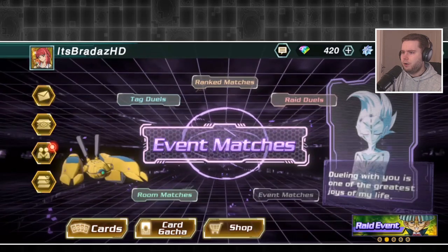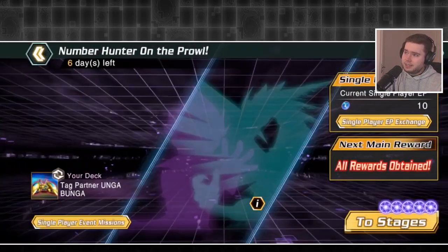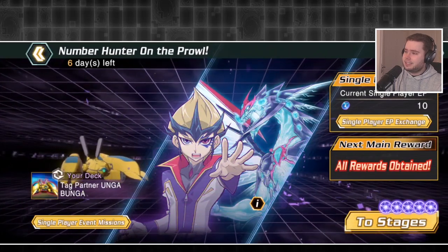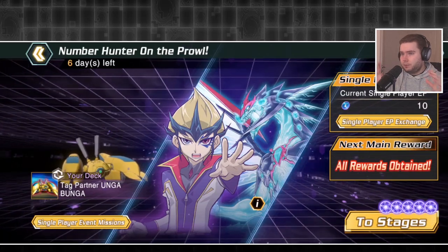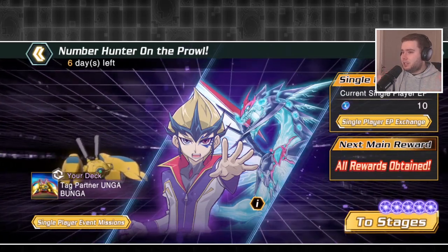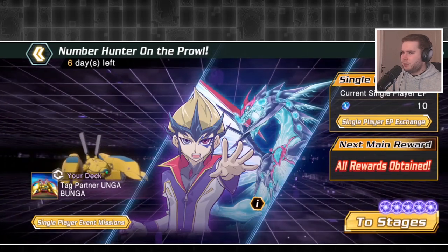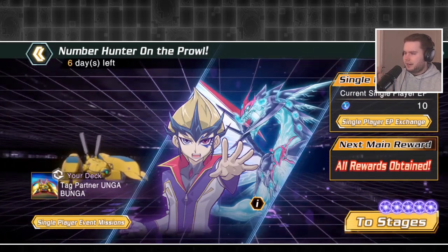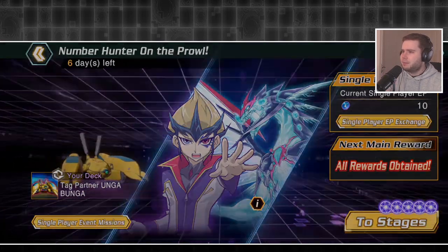We've had the second half of the Kite and Astral event, meaning Astral is now unlockable at level 20. This event has been going on for almost a month now, and it'll be a month total when it fully finishes, which is kind of ridiculous given this game already has a problem with not enough content in a month. Having this event be like two-thirds of the content for one month is not super fun.